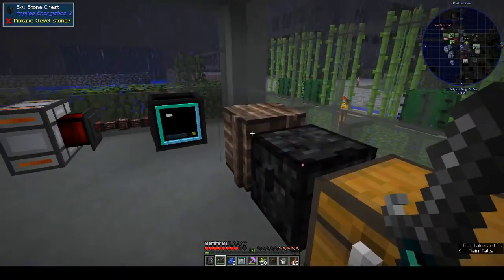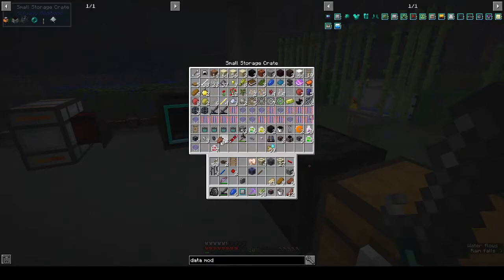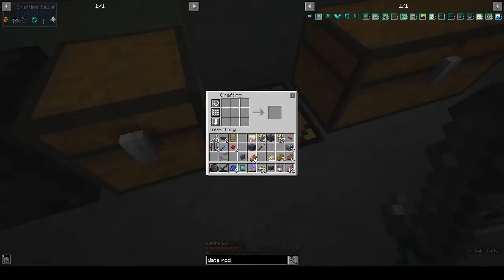All right, what do we have? We could do zombie or skeleton — we found zombies first so we'll do that. Put that and that together and that gives us a zombie data model.